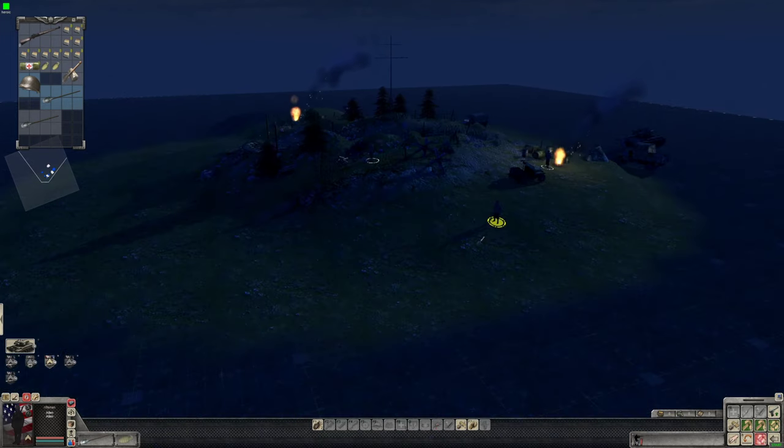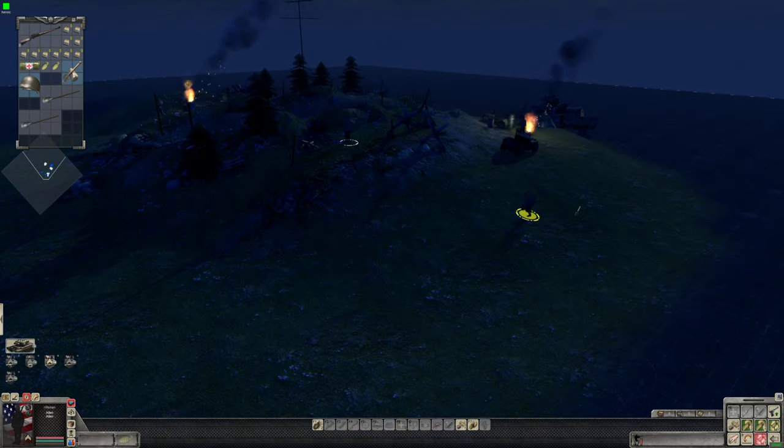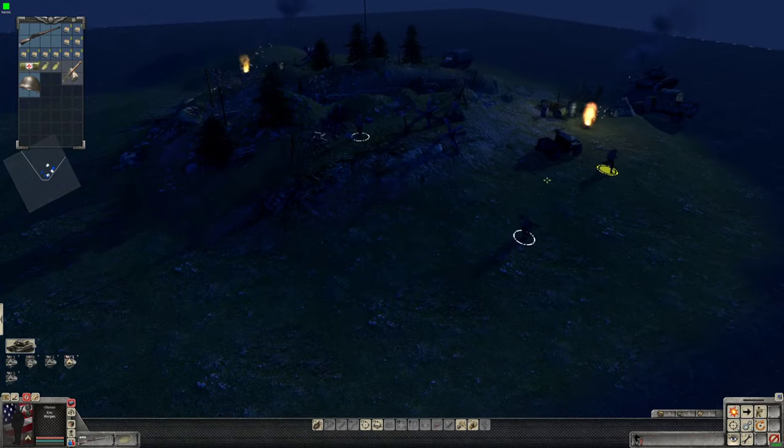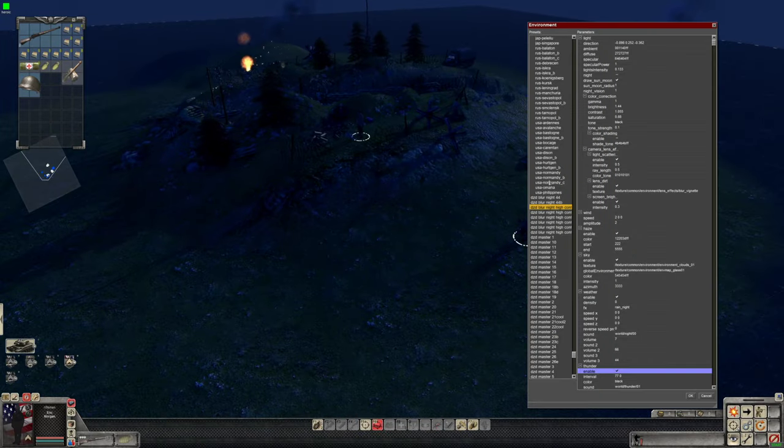Now with the right mouse button, if I click and drag I get a directional pointer — I can have them create the hole. While he's doing that, let's change some of the lighting to give you an idea of what can be done. A rainy night — back tonight. And this would be a full moon night. So atmosphere — there's a lot in the lighting. Very important.